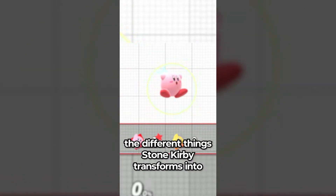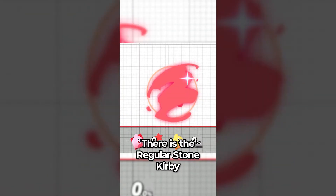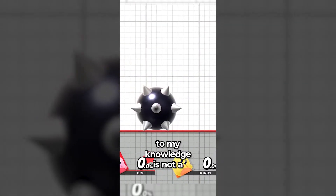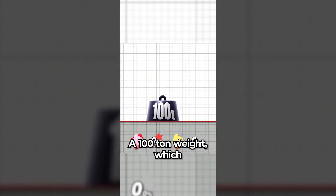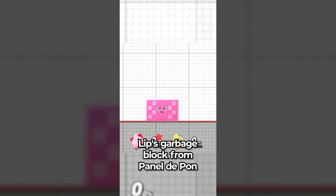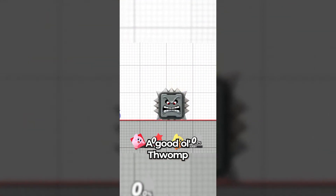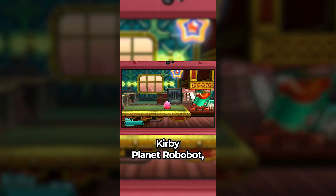Did you know that in the Smash Bros. series, just like in the Kirby series, the different things Stone Kirby transforms into are references? There is the regular Stone Kirby, a spiked ball, a 100-ton weight which might be a reference to Kirby Superstar's 8-ton stone transformation, Lip's Garbage Block from Panel de Pon, a Thwomp, and a Shrine Treasure Chest from Breath of the Wild.